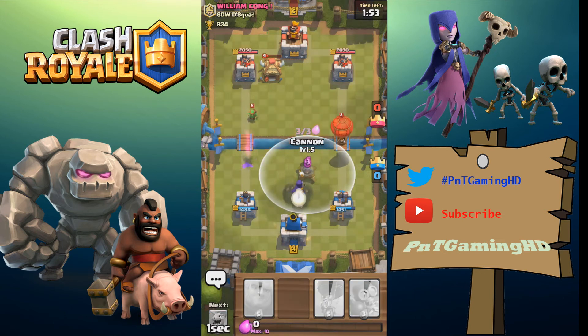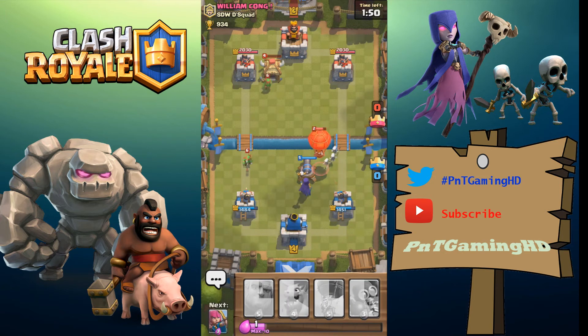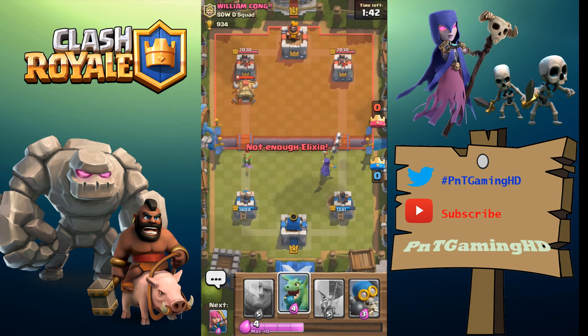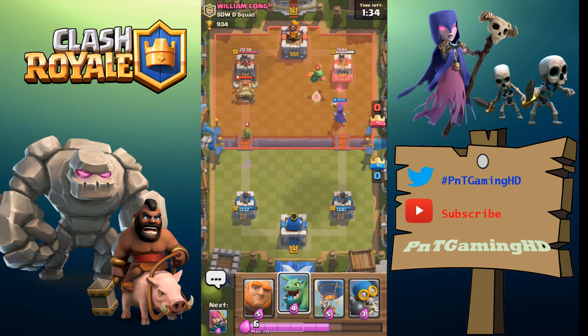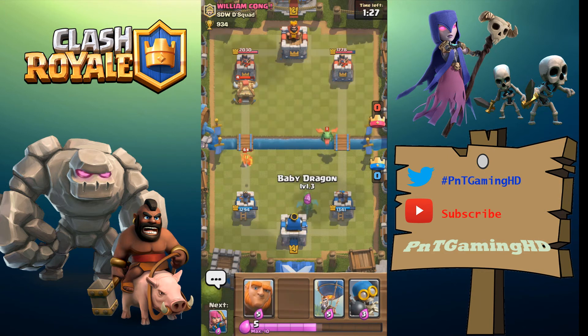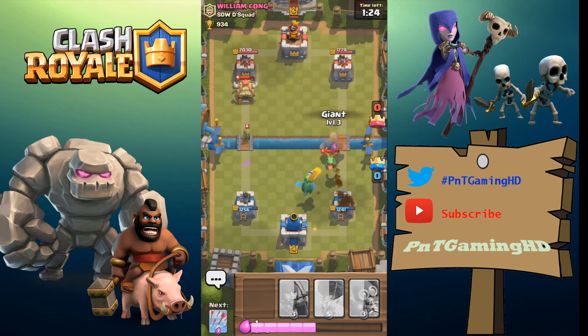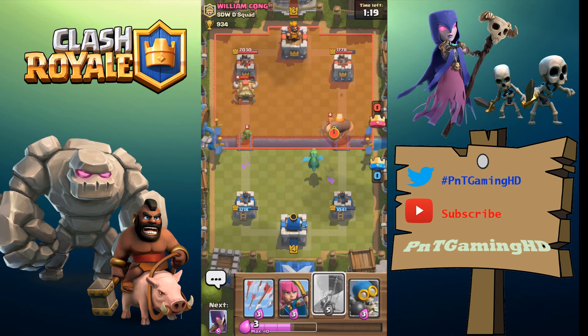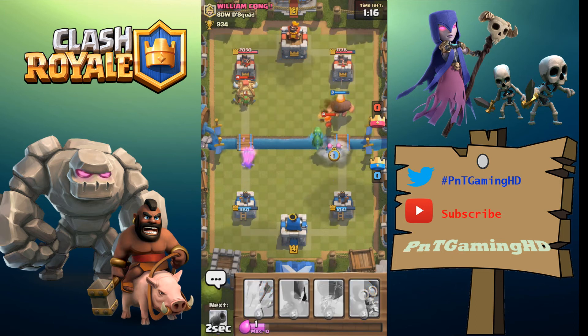The minions can do a lot of work to our right-hand-side tower, so I'm putting the witch down and distracting the balloon with a cannon. The balloon actually got distracted quite well and we got rid of it easily. Now I need to deal with the goblin hut on the left-hand side — I think that's the tower he's going for. I'll put the baby dragon and a giant on the right-hand side.